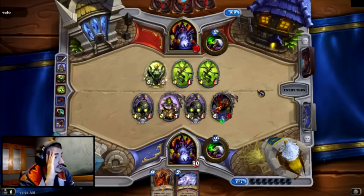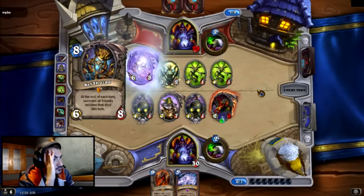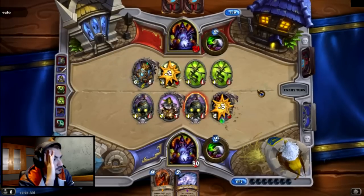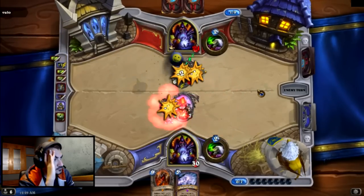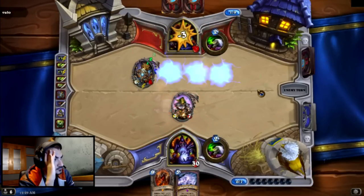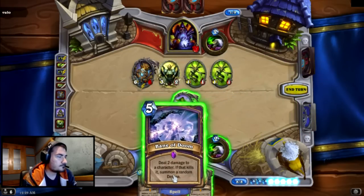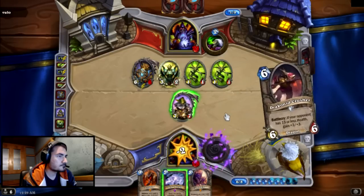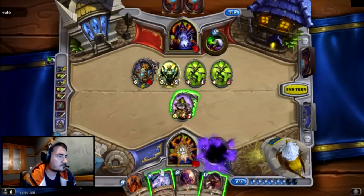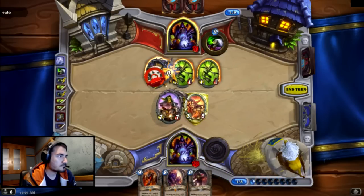You know, you want to kill that because there might be a Mal'Ganis here. Minions, soldiers of the cold dark, obey them — kill them, lose us. Uncommon land for the Sunwell. Very nice.